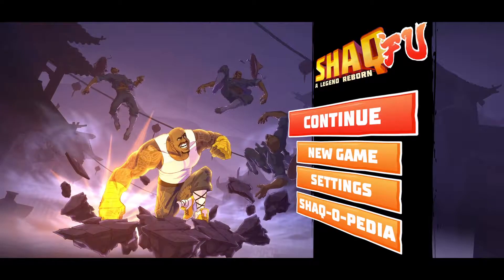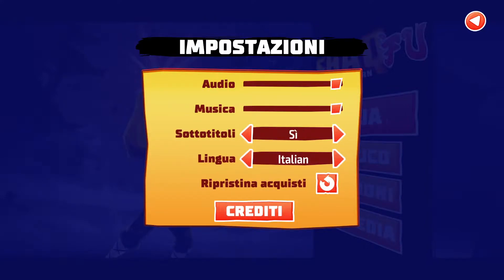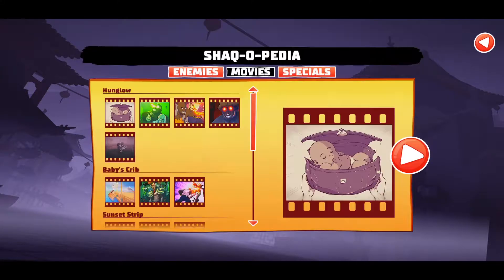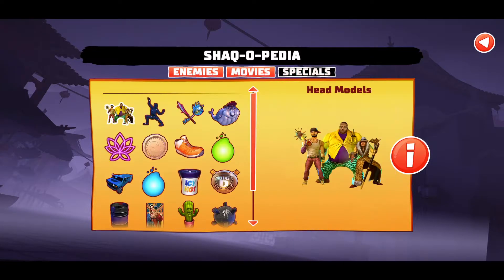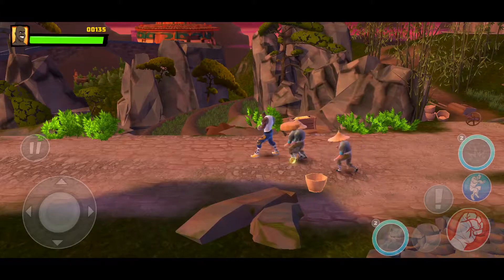When you start the game, you get a few things to click through. On the settings button, you can turn down the sound and music. You can turn the voices on or off and change the language to various language options. They also include a restore purchase button and a credits button where you can view all the names of the people involved with this game. When you click on Shaqopedia, you get three tabs with a ton of really cool information. The enemies tab lets you see in-depth info on your characters and enemies. You get a movies tab where you can watch all the movie clips in the game, which is pretty cool if you happen to miss one of the cutscenes. Lastly, you get a specials tab where you can see all the objects and power-ups in the game and get in-depth information on those too.